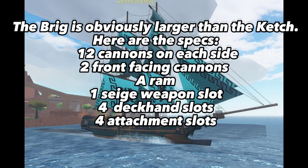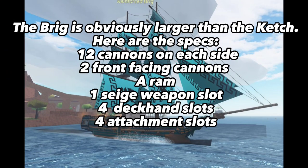The brig is obviously larger than the catch. Here are the specs: twelve cannons on each side, two front-facing cannons, a ram, one siege weapons slot, four deckhand slots, and four attachment slots.